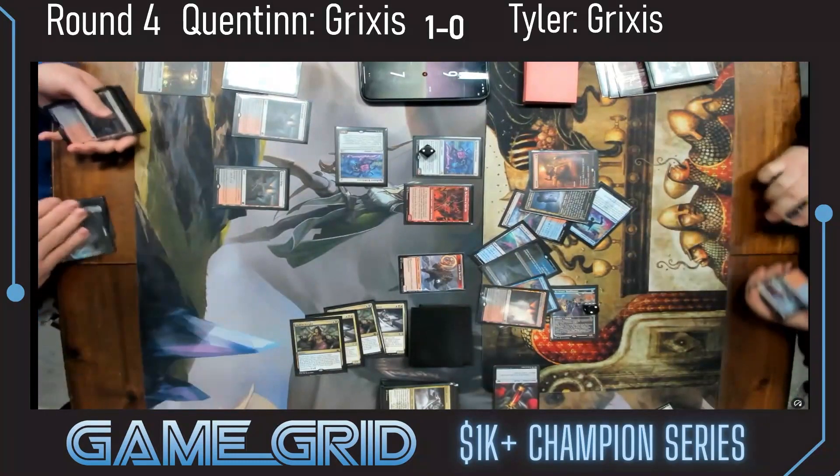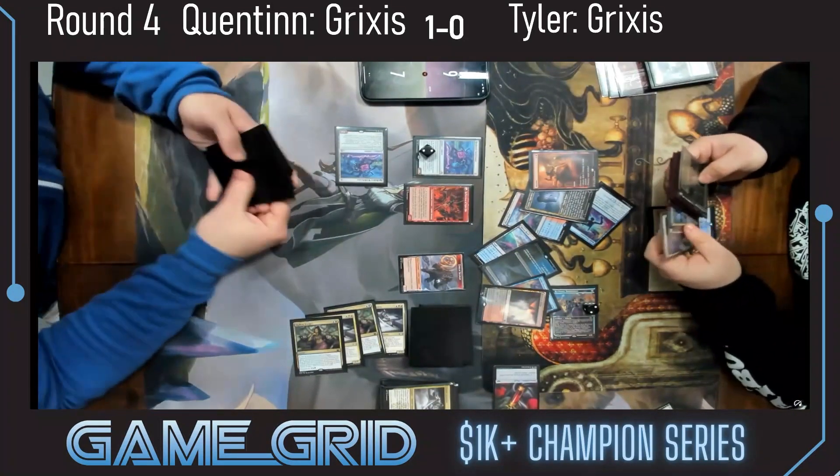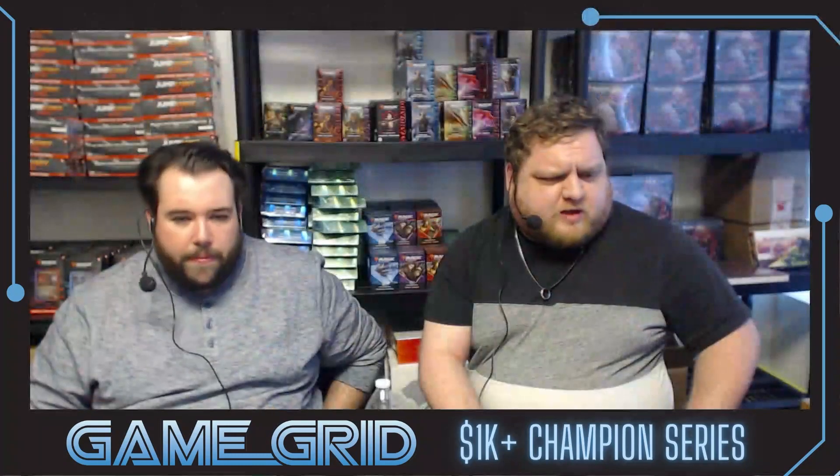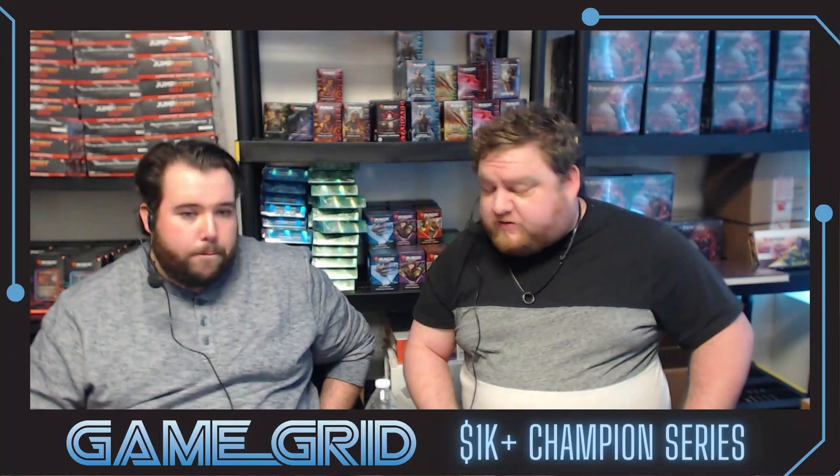Quentin mostly found lands in Tyler's deck when he was giving the cards back to him via Make Disappear — that makes a lot of sense. That will do it for this round. Quentin wins 2-0; we'll be back for round five.